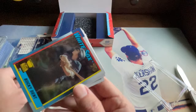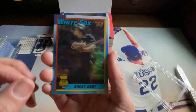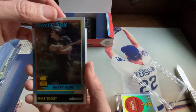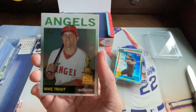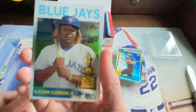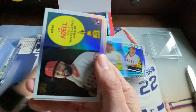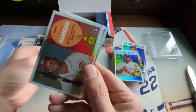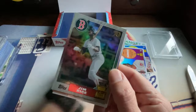Next card is Bucky Dent — who hit that big home run over the Green Monster in the playoffs, I think it was 1977. That's a cool one. Card three is Mike Trout rookie cup card. Card four is Vlad Guerrero Jr. of the Blue Jays. Card five is Joe Adell rookie card. Card six is Jose Barrero for the Reds.